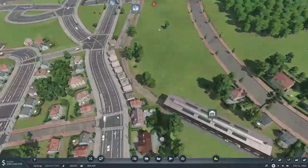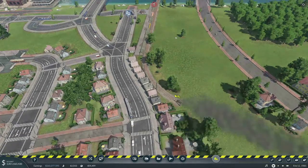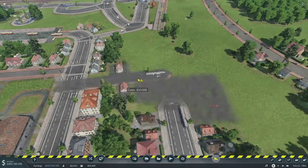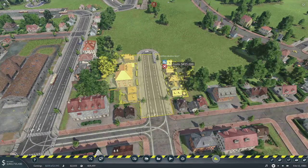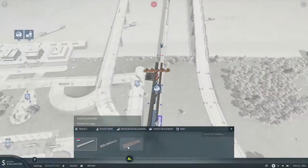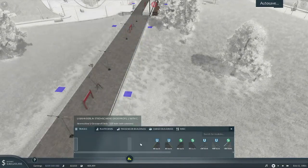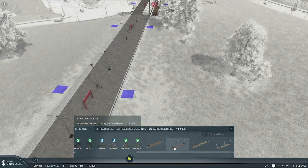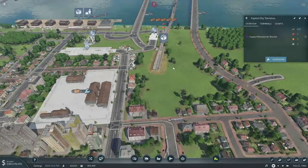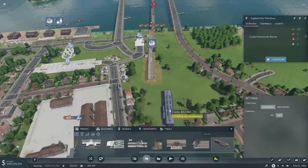Now we have to do something here to extend it on this side. Sorry, all of you have to go — and I suspect you're going to have to go too. All right, we'll leave it to there, and here we're going to add two more platforms to let it store a bit more. We'll go ahead and leave this electrified even though we don't have any electric on there right now, and put the shed on the end of it. Oh, we got the new passenger platforms and fire stations finally!